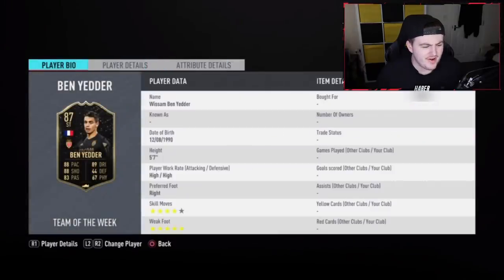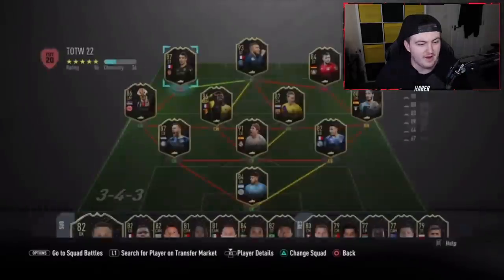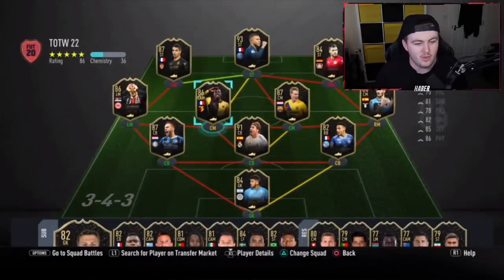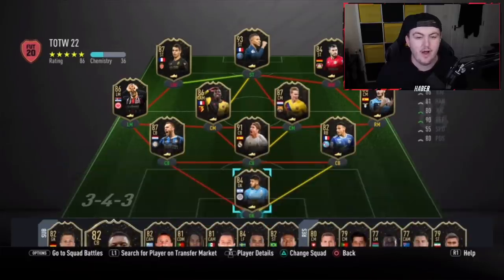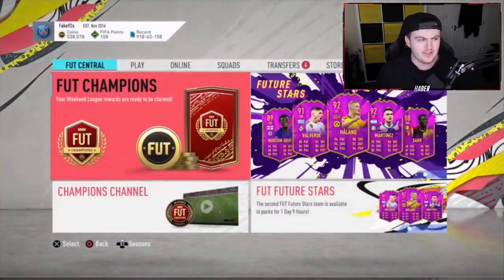We've got Ben Yedder — I think this is his third or fourth in-form. This card looks absolutely incredible, not quite as good as Player of the Month, but a very nice card. If he gets a winter upgrade, which we're all expecting, this card could go even higher rated. Same with this Mbappe — looking very tasty. We've also got de Jong, Ducore, Lala, Ramos. It's a really nice team of the week, and we've got 8th-in-the-world rewards to open.